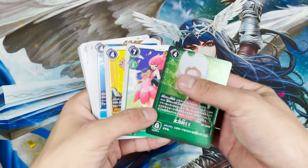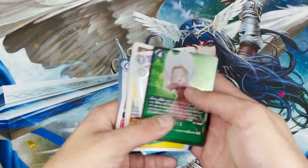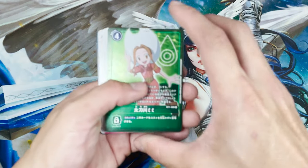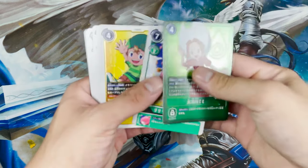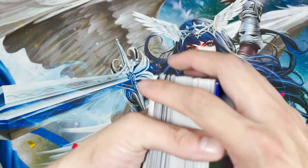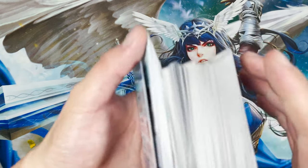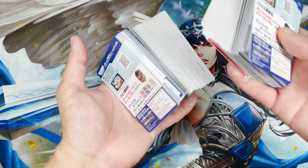These are all the additional rare cards that we have. These are all the duplicate rare cards. We already have an additional one of this girl here. So we've got all the duplicates — I'm going to add them all together with the common and uncommon pile from box 1 and send this out together.